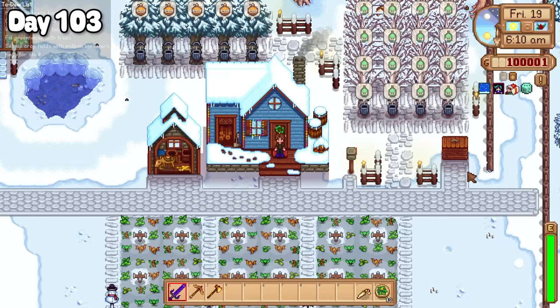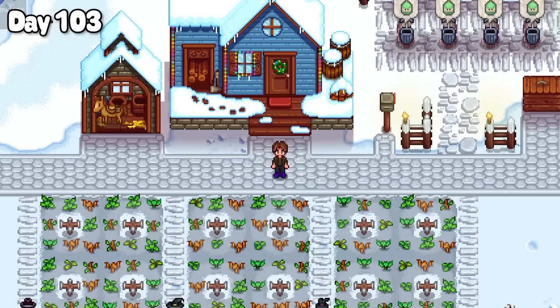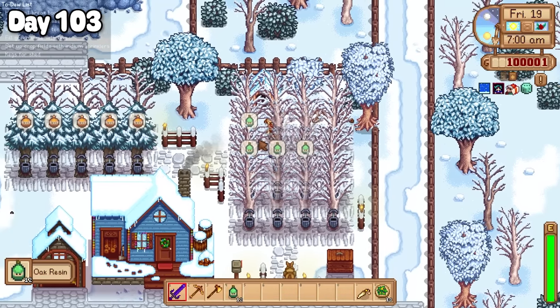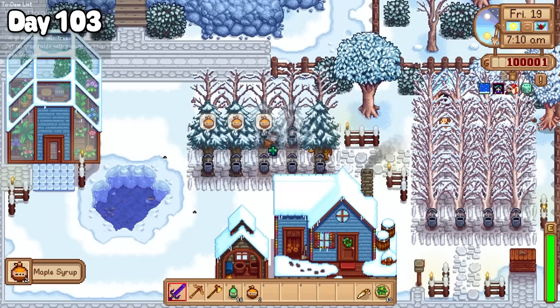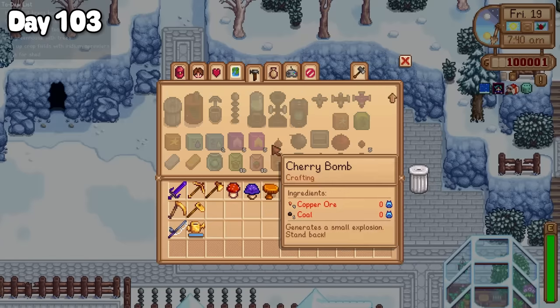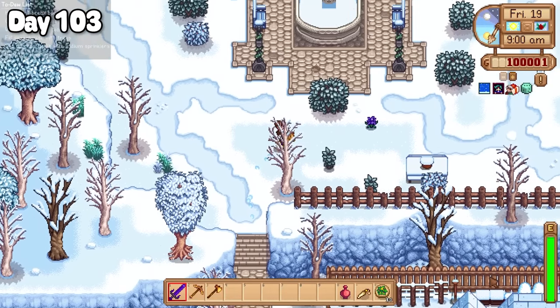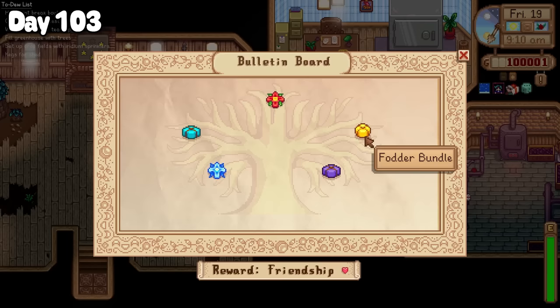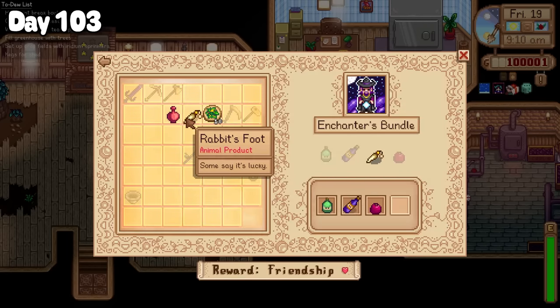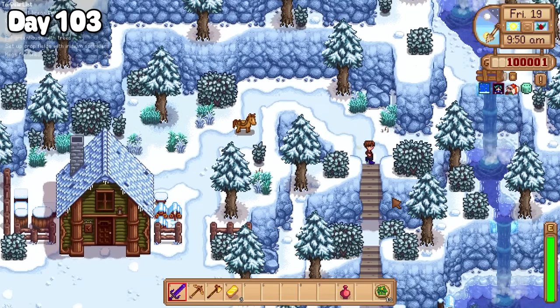It's day 103, and with it comes another birthday. There are so many. But before I could do that I collected up some oak resin and maple syrup from the tree farm, gathered my iridium bars from the furnaces, and crafted a suitable birthday gift for Marlin. After saying hello to all of my animal friends, riding Dusty into town we passed by the community centre where I dropped off that rabbit's foot and completed the enchanters bundle, before finding Marlin and handing over the life Alexia.